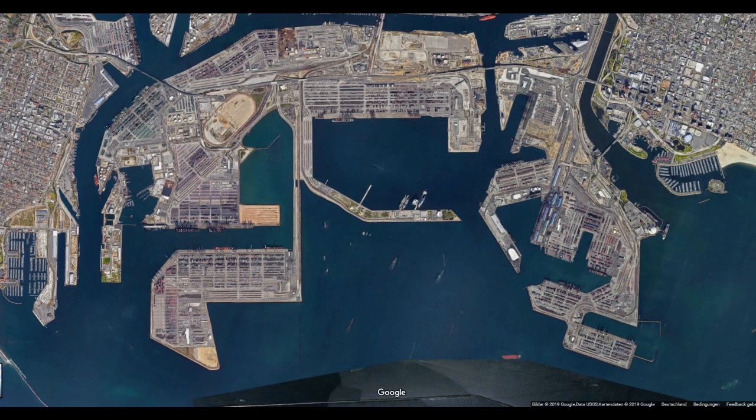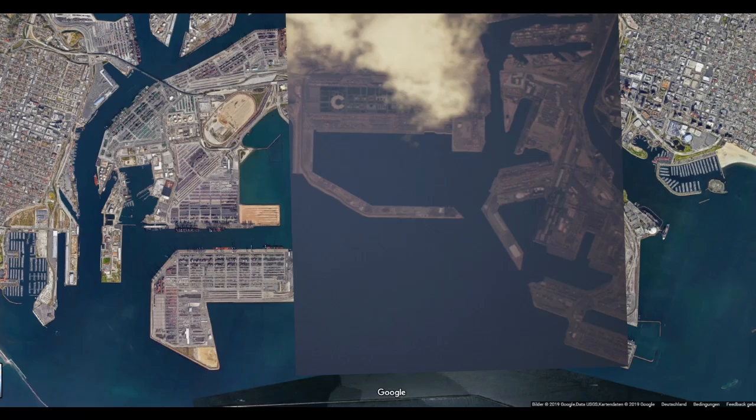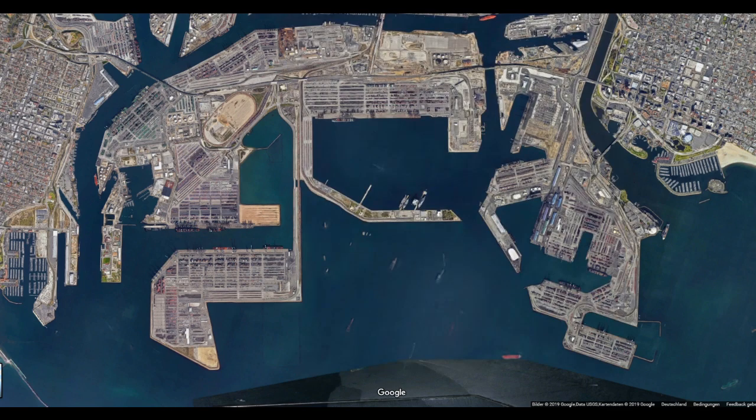You can see the real life harbor of Los Angeles right here. In Ace Combat it's actually mirror inverted, so I allowed myself to mirror the screenshots of Ace Combat for a better comparison. You can see it's basically the same — some part of the island is actually missing. I don't know how old the images used for Ace Combat 7 actually are, but you can still see pretty well it's basically the same thing.